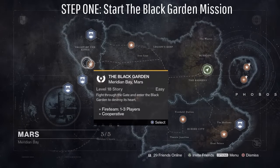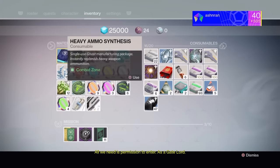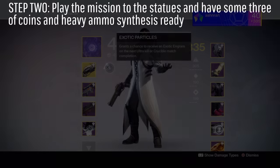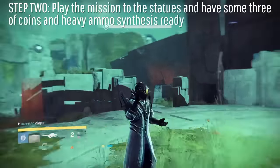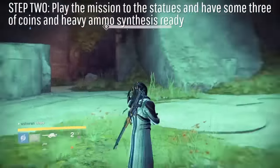Starting off, you want to load up the Black Garden mission on Mars, which is the last mission of Vanilla Destiny. Then you want to make sure that you have heavy ammo synthesis and some 3 of Coins ready to get those exotics. You need to have heavy ammo to make the whole thing work, so just make sure you have heavy and 3 of Coins.